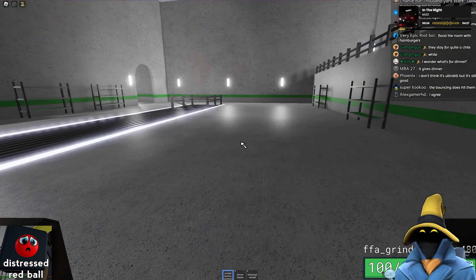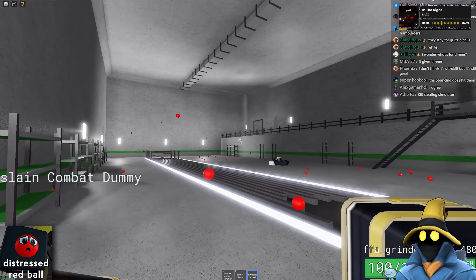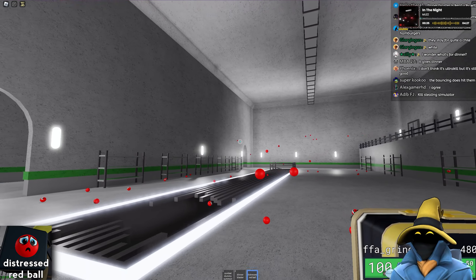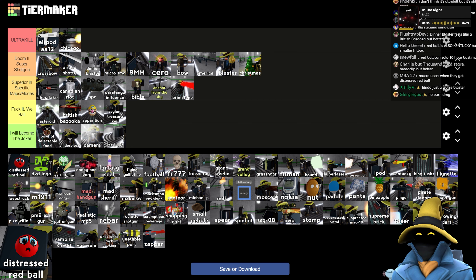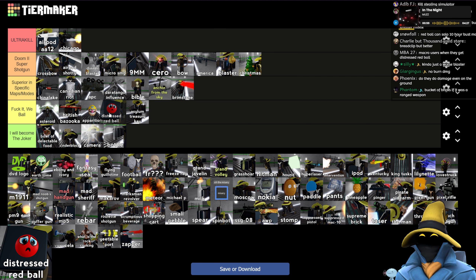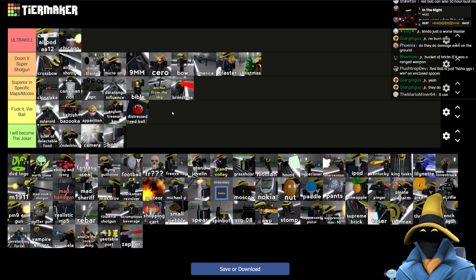Distressed Red Ball — this is the ultimate spam weapon. It doesn't do a lot of damage, but you can throw a ton of these and just fill an entire room. You're gonna steal a bunch of kills with this. It's not great, but I'm not mad — just disappointed. I think I would actually rather have the Treasury Key on certain maps with really small spaces, where it's decent.